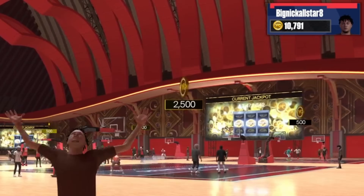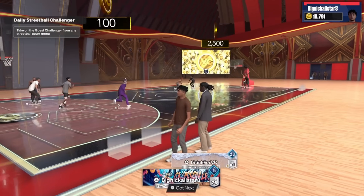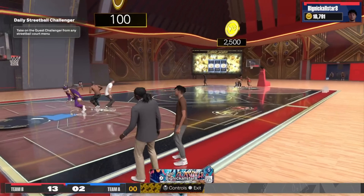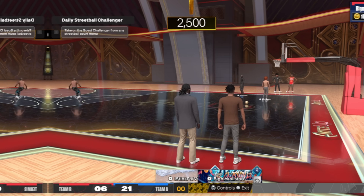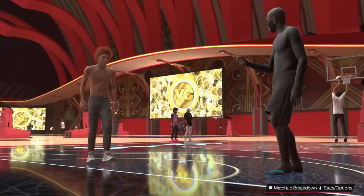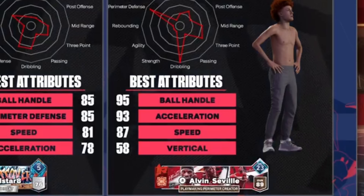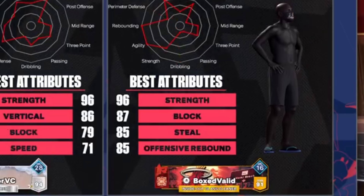I am bringing 10,780 VC to the stage, along with taking my partner in crime Josh with me, since we just played like 25 park games so the chemistry is already gonna be there. We decided to hop on the 2500 court - go big or go home. I would be lying to you if I told you I wasn't a little nervous. But to my surprise, our first opponents didn't look all that sweaty. But looks can be deceiving.